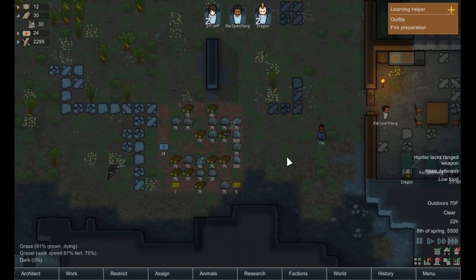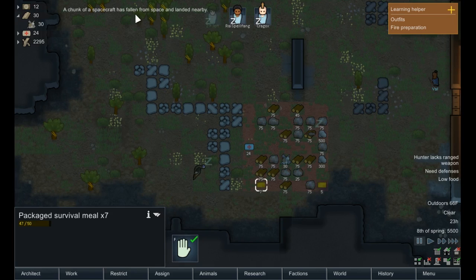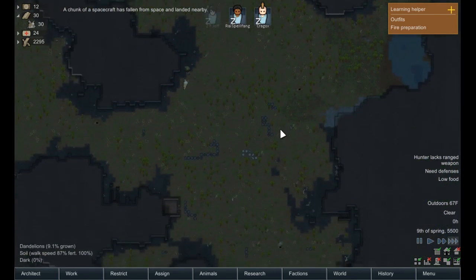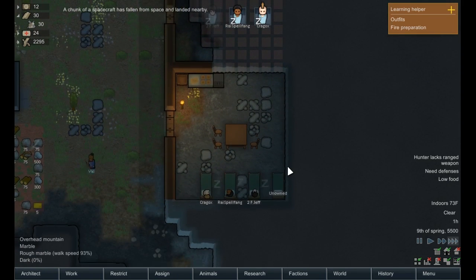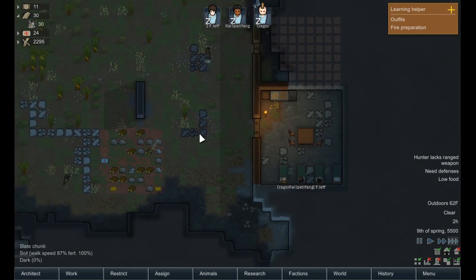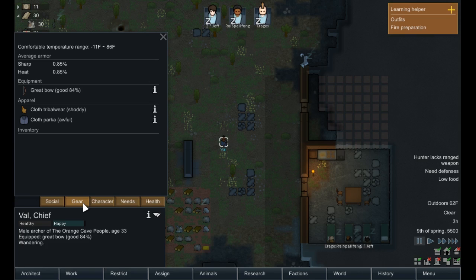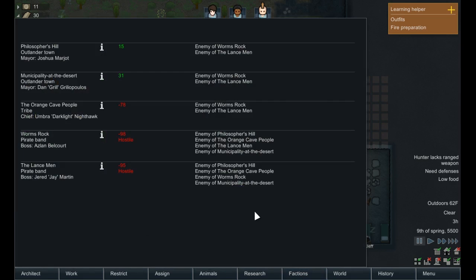Everyone should be going to sleep now. Luckily, a chunk of spacecraft has fallen from the sky — that's really good. I think at this point — oh, he ate our meals, you little dick. Oh, he's only got a bow. We could try to murder this dude.